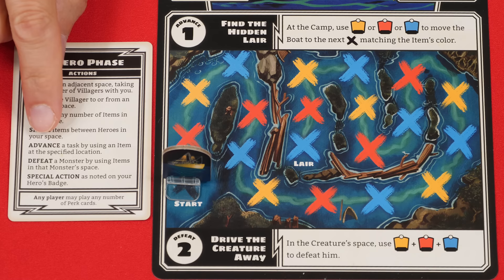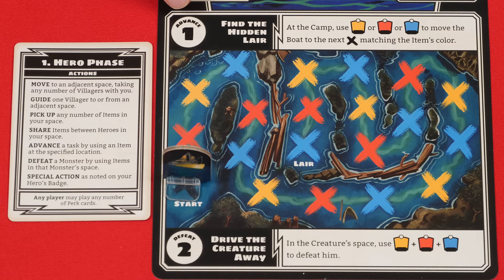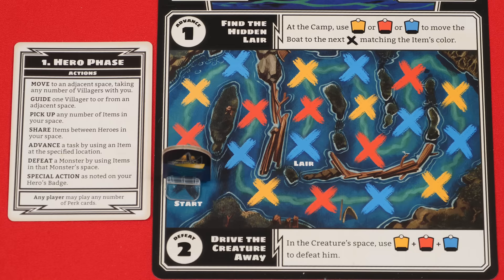Now we come to the advance action, where you use the items you've collected to work on fulfilling one of a monster's tasks. These are listed on the monster's sheet in the area labeled Advance 1 — this represents the task you need to complete before you can defeat the monster.